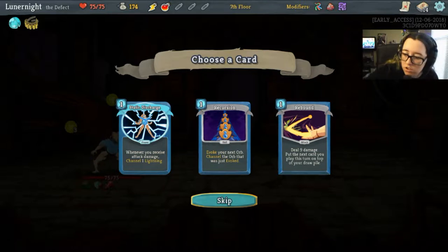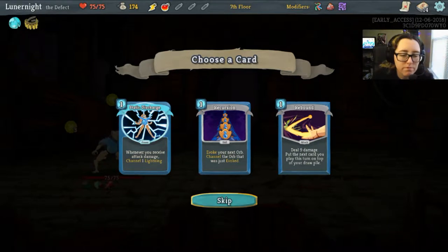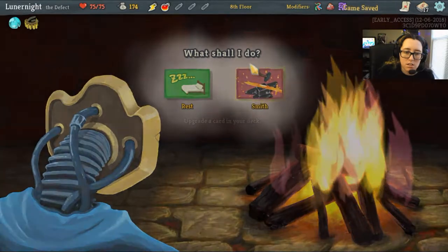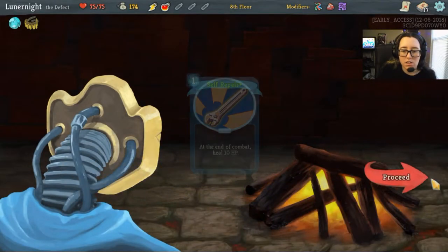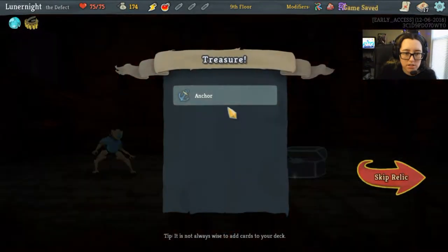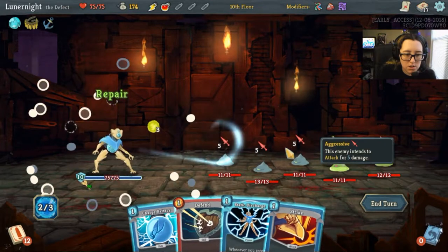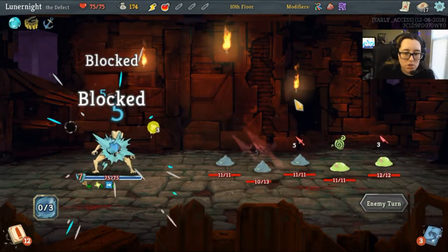Now that I've got the healing, I might go ahead and get the Static Discharge — I've got a lot of healing and stuff. It's been offered twice, I think it wants me to take it, I'm gonna go ahead and take it. Should I upgrade my last Self Repair? I got a trash chest — it's an Anchor, hell yeah! Let's grab this: Static Discharge and Charge Battery.